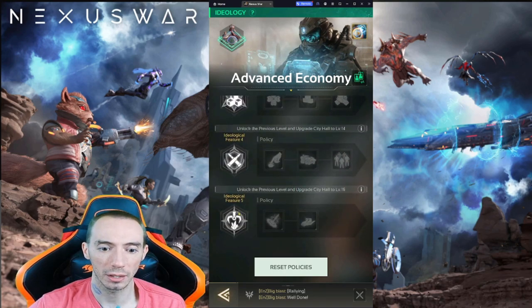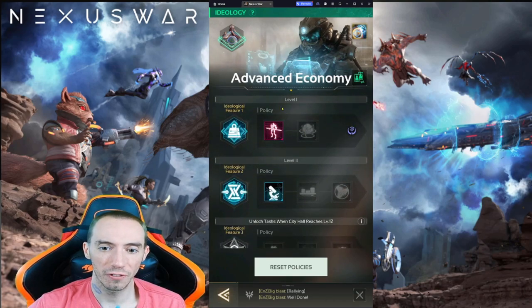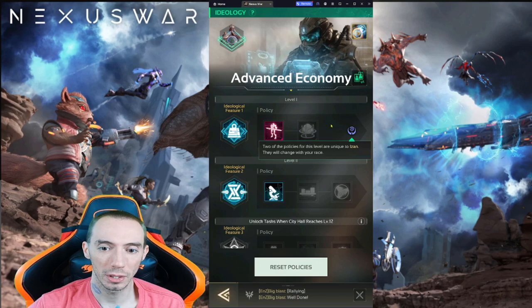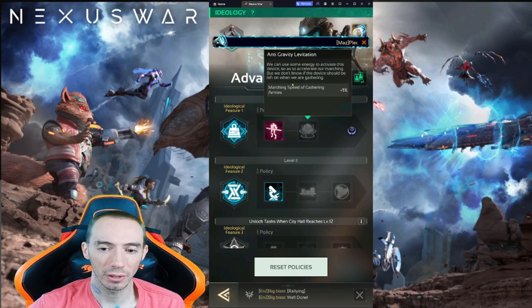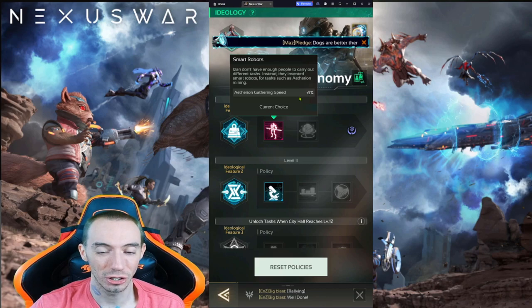As your City Hall reaches different increments you're going to unlock these different ideological features. One thing to note is that for level one we have a race symbol in the corner — click on it and it'll say two of the policies for this level are unique to the Aizen race and will change with your race. So depending on whatever race you choose, yours may be different from mine. I went ahead and I have gathering speed and also march speed of gathering armies. I went with just the gathering speed because being able to gather any resource faster is huge.